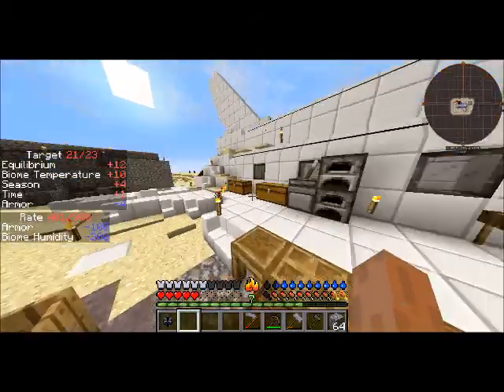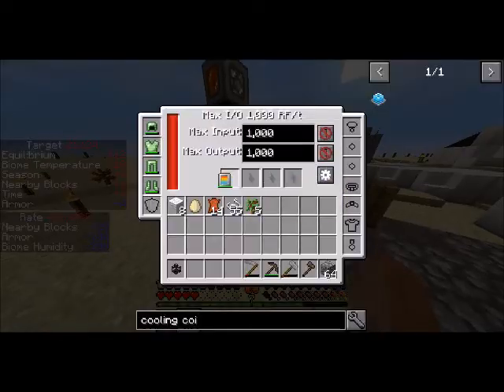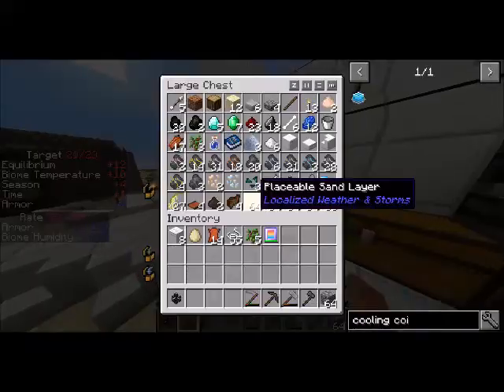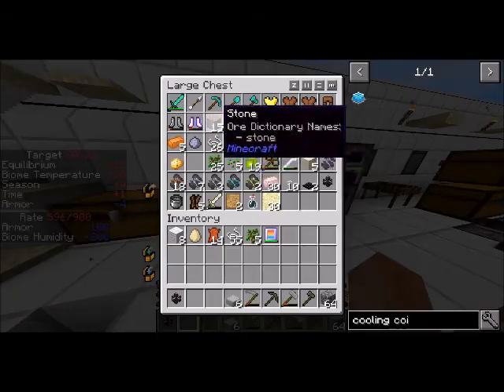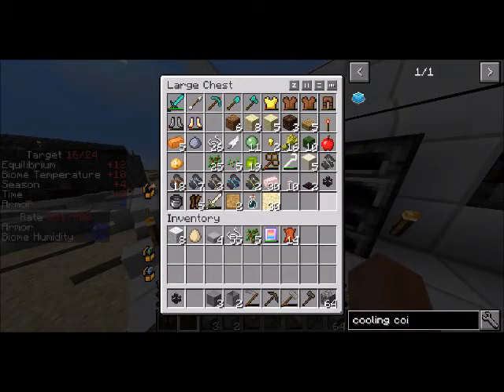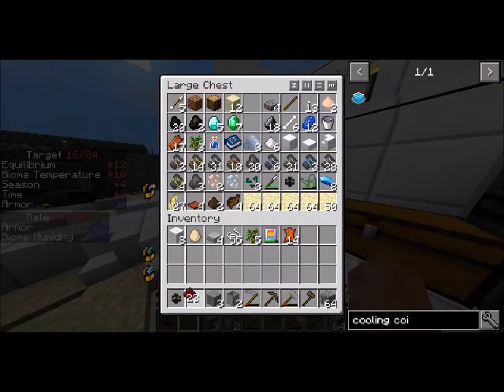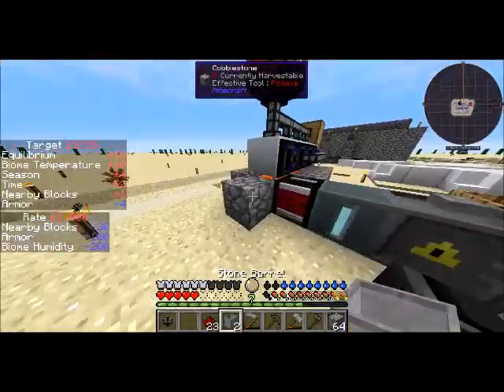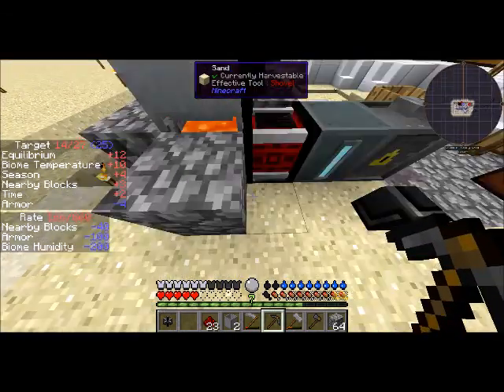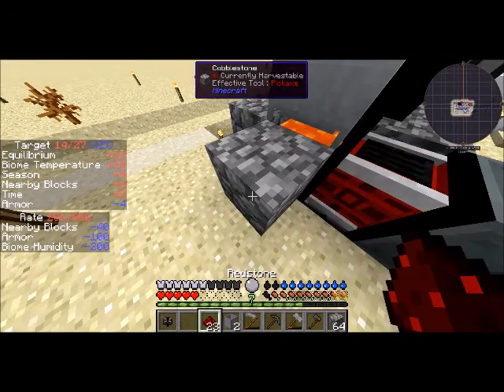I'm going to need some lava, and some stone barrels, and some redstone. I know I have redstone — there it is. I'm holding it for just a moment and it keeps going and going and going.